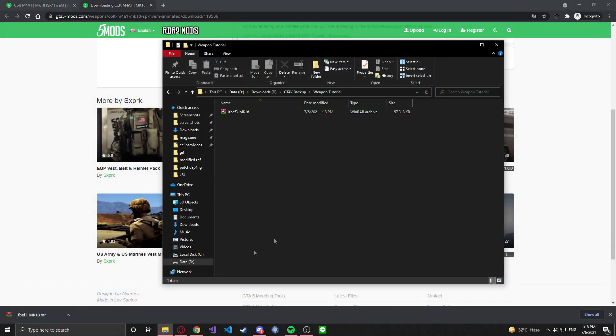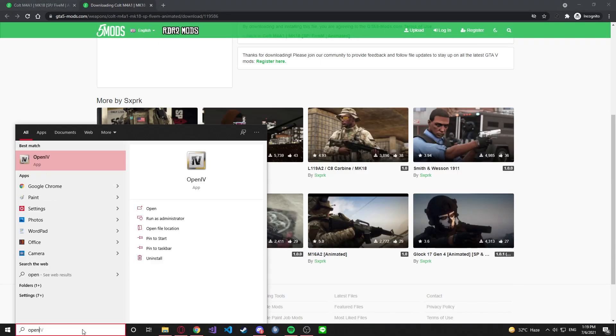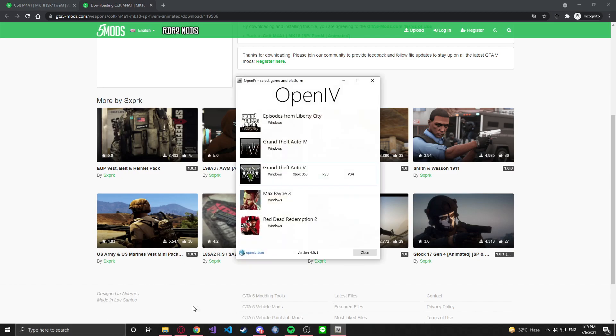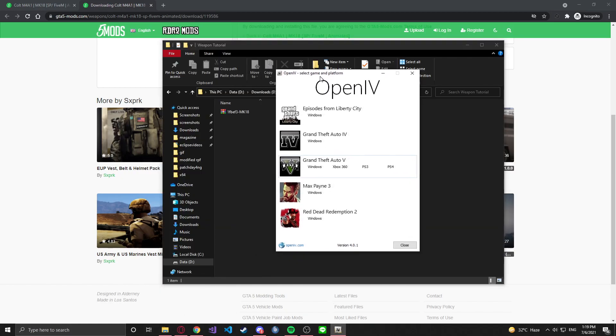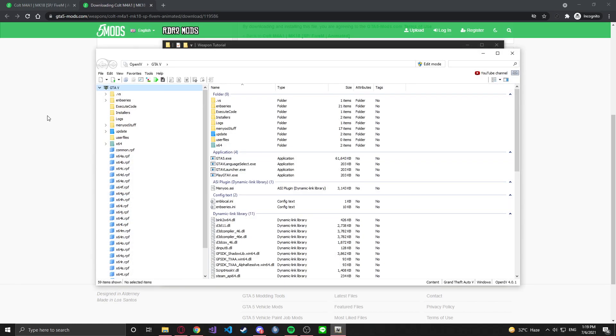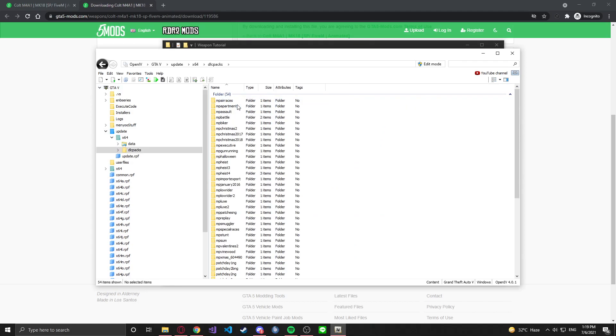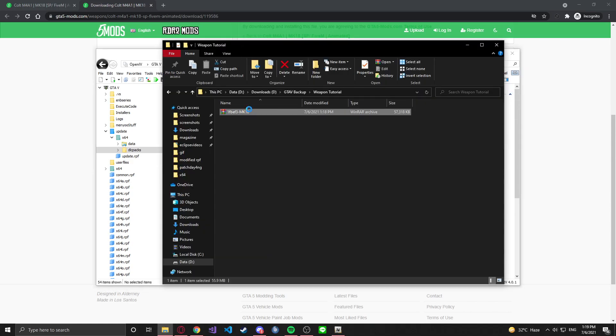Once you're finished with the download, move the file to wherever you want on your desktop. You want to open up OpenIV, which is a tool you should have if you're planning on modding GTA 5. We're going to click on Windows and get that started up. Now that we've got it started, you're going to be able to see your GTA files. You're going to want to go to the update folder, then x64, and you'll see all the DLC packs installed from the base game.